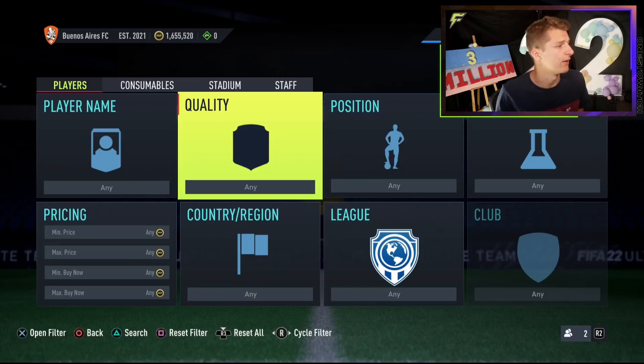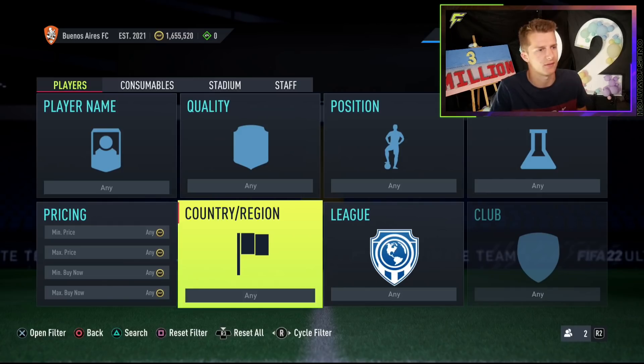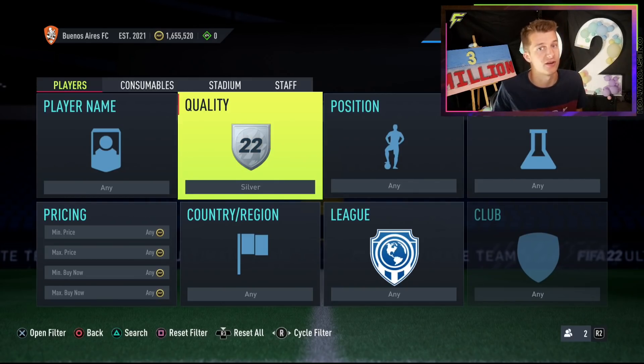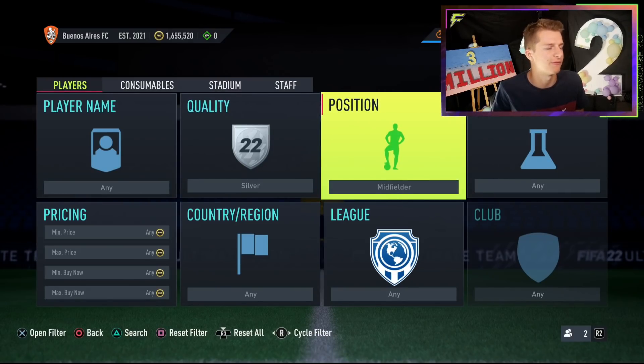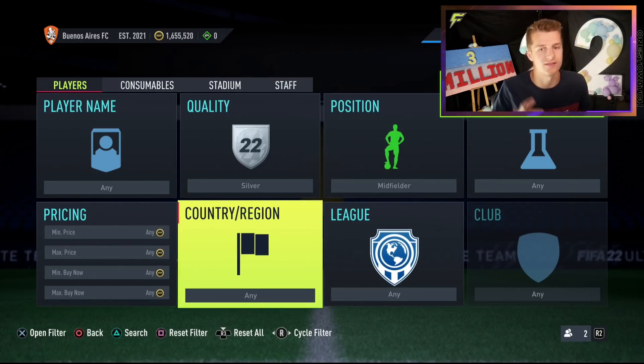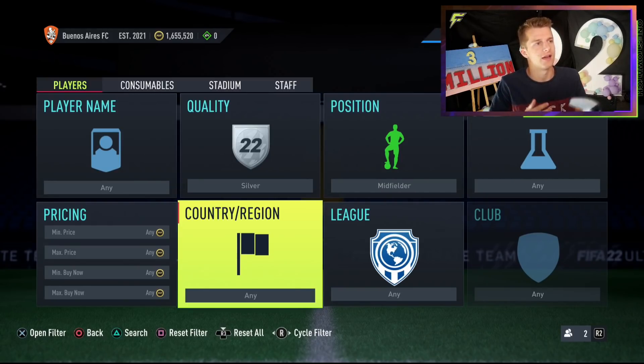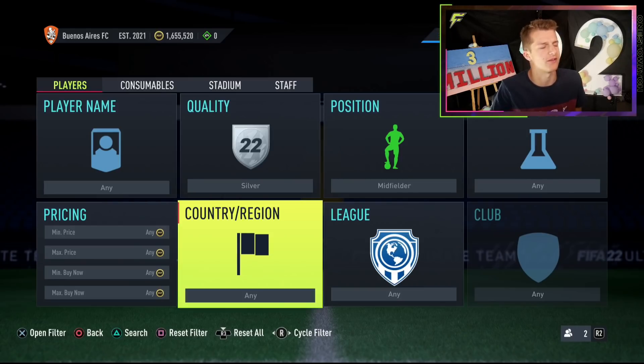So how are we going to do this method? We're going to be using this menu here, which is really cool because we couldn't have done this last year. First thing: switch it to silver. Second thing: switch to midfielder, because the SBC wants silver midfielders — not defenders, not forwards. Then I've got three nations I personally trade with: England, France, and Spain. You could probably do a few other nations, but you've got to think about what nations people are doing that SBC with. England has the Prem, EFL Championship, 2, 3, and 4, and Spain similarly. Personally I keep it to Spain, France, and England.